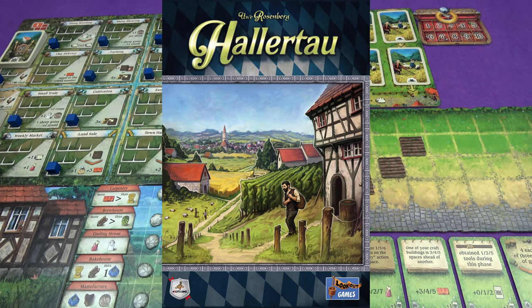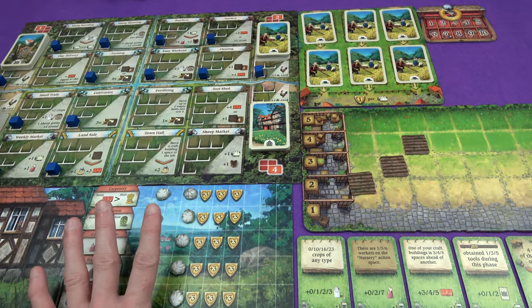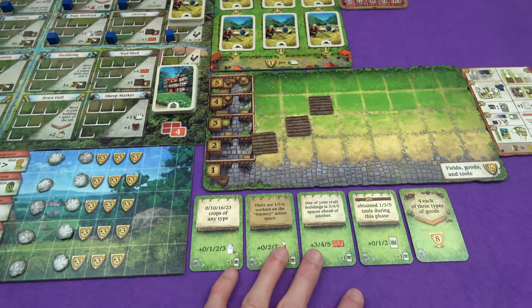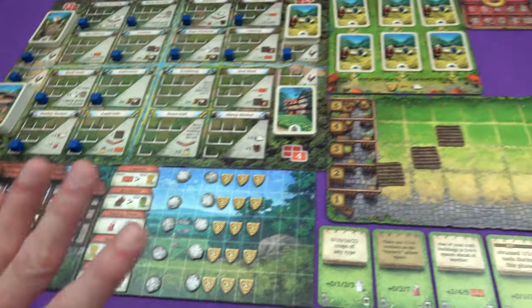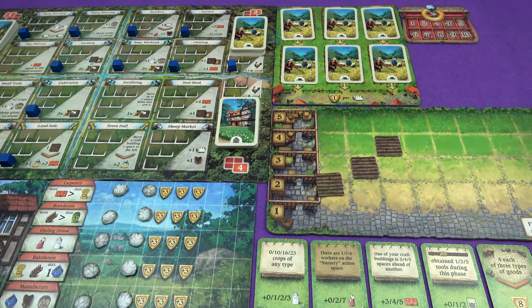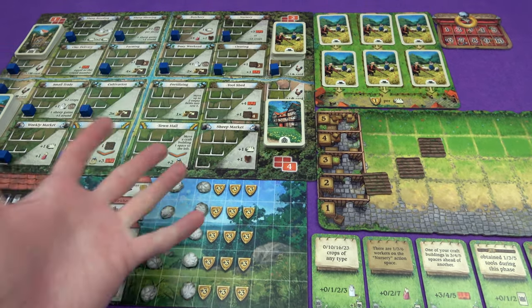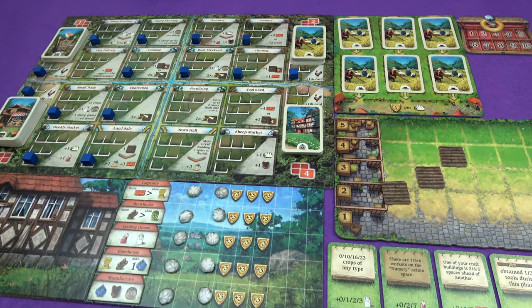Hi everyone, I'm Tom and today I'm going to be playing Halatau, which is one of my favourite games from last year. It's a game by Uwe Rosenberg, all about farming and sheep raising and playing a lot of groovy cards and sliding buildings along a piece of cardboard. It's great, trust me. I'm playing a solo game today. I did a two-player playthrough at the end of last year, which will be linked in the description, but one of the most popular options for my monthly patron vote was 'what's Halatau solo'.